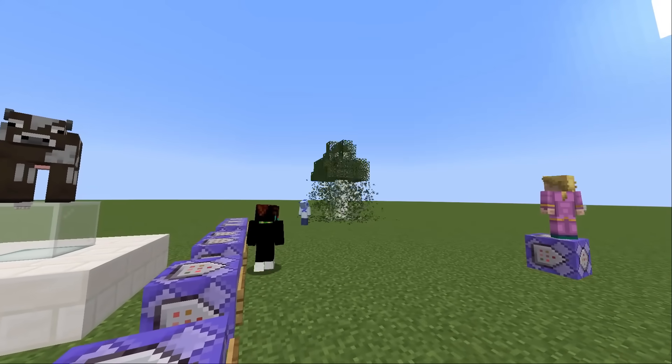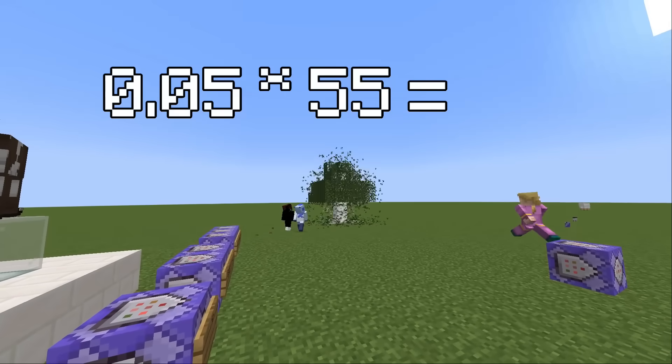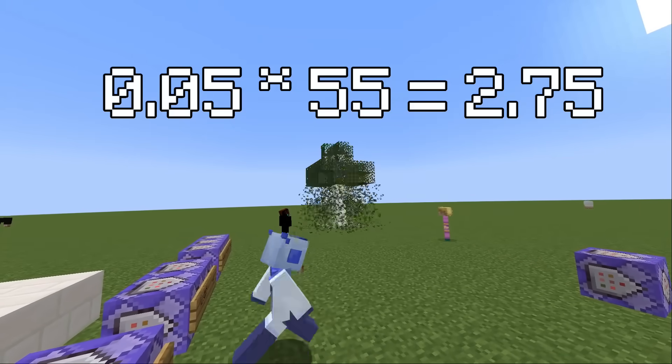Starting with birch. When chopping down a birch tree, you will drop on average 2.75 saplings. The binomial distribution displays your likelihood of getting a certain number of saplings. As you can see, there's a 6% chance of dropping 0 saplings.